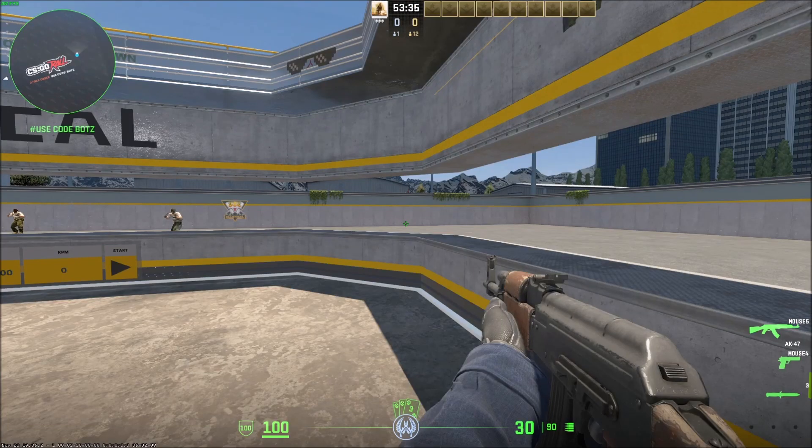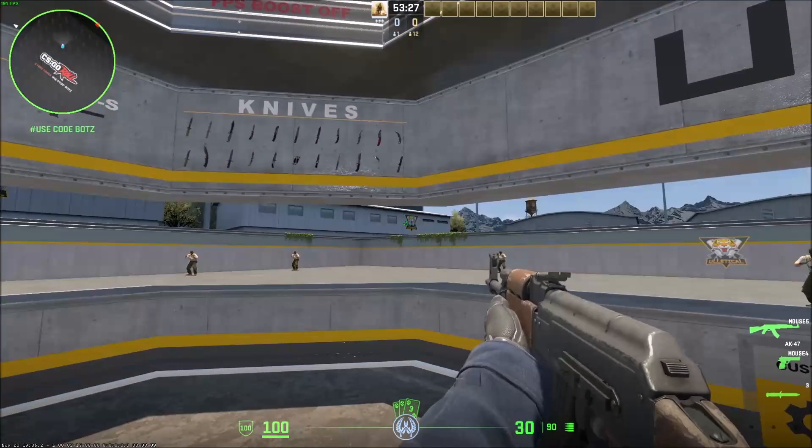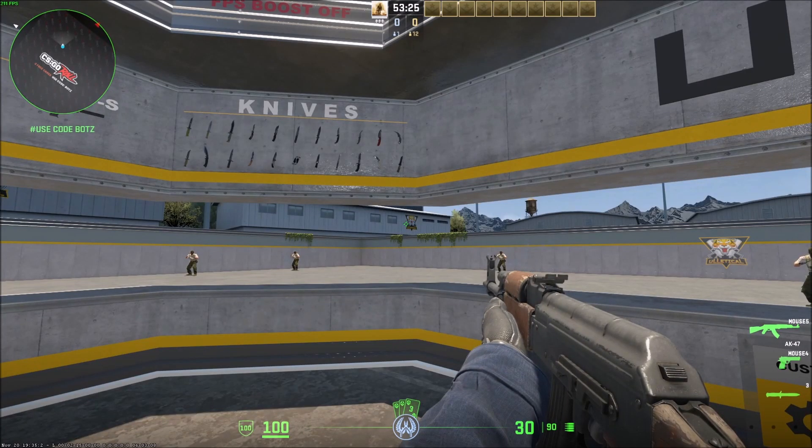What is going on guys, today I got another super quick video on how to hide the heads-up display, or the HUD, in CS2. The HUD includes the ammo at the bottom of your screen, the health, the armor, the guns on the side like the AK, the Deagle, the knife, the enemies alive at the top, the score, and the map — all the extra information besides your gun and the enemies you see in front of you.